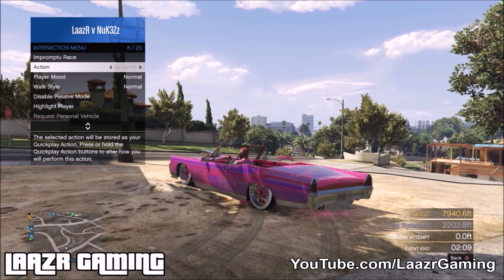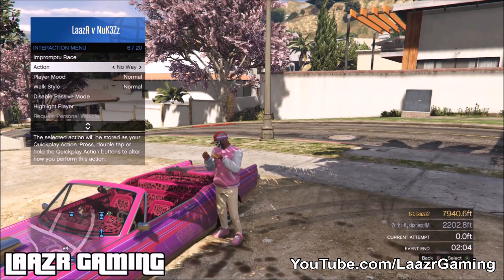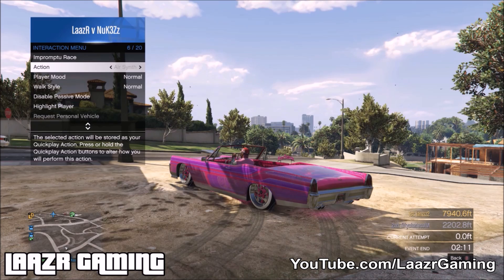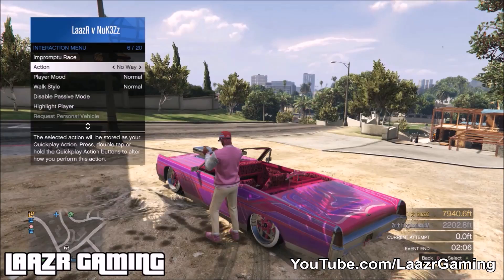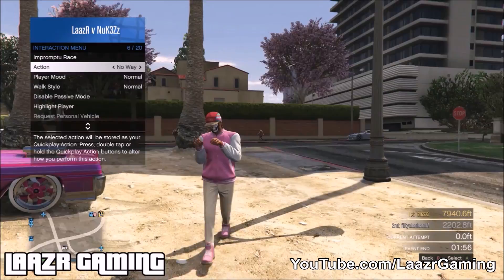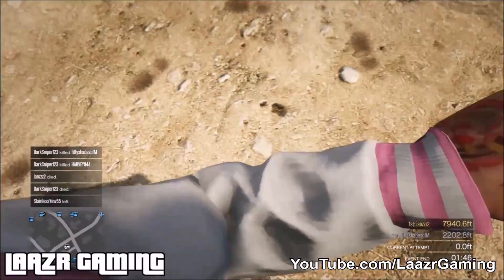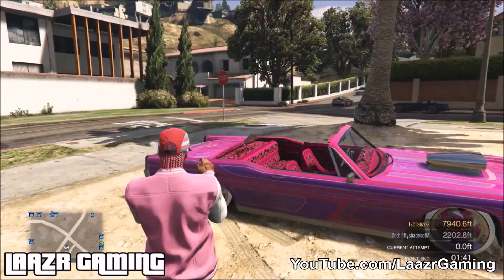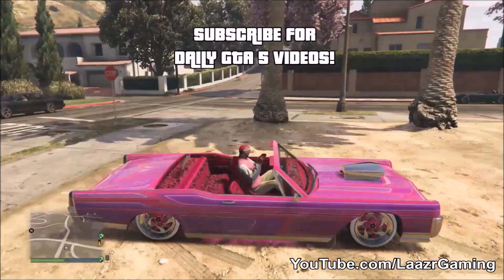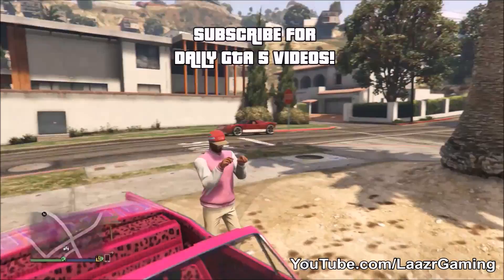This glitch can be a bit tedious and might take a few tries to get used to, but once you've got the hang of it you'll be able to do it no problem. Basically you want to trick the game into thinking you're doing the action pose whilst exiting the vehicle. As you can see, I have the interaction menu up, jump straight in the car spamming the action menu, and as soon as my character is mid-animation I jump out and start spamming it again. He then just pauses in the most random spot — this one looks like a little puppy dog pose.